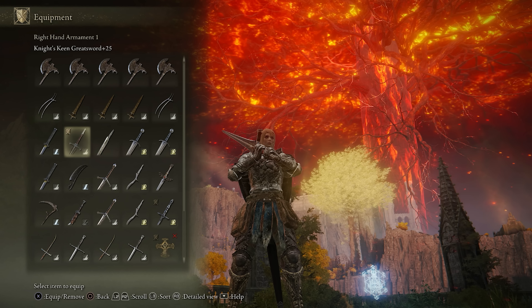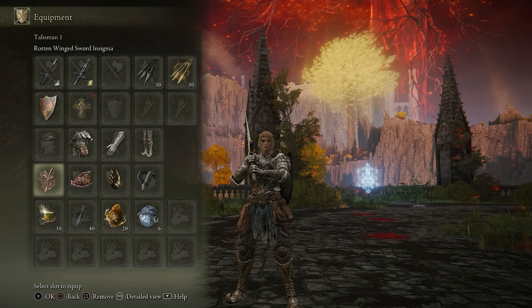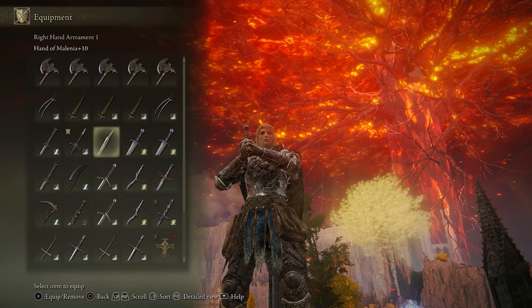I've always preferred strength builds, but with the recent poise changes from patch 1.10, light weapons are still easier now, allowing for very easy true combos. So using things like the Rotten Wing Sword Insignia and Millicent's Prosthesis has been something I really enjoy, especially with the Shard of Alexander on the multi-hit Ash of Wars. Quite honestly, dexterity builds just have more of that.